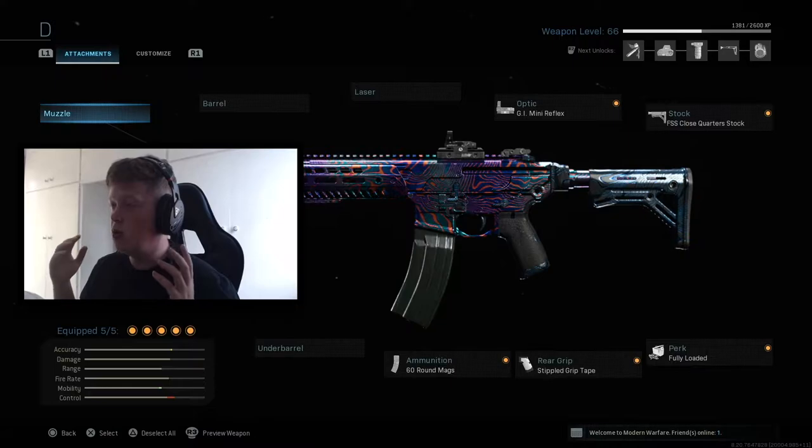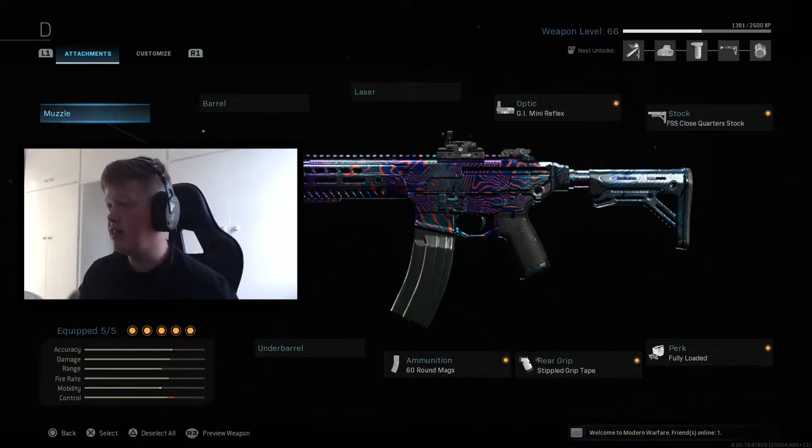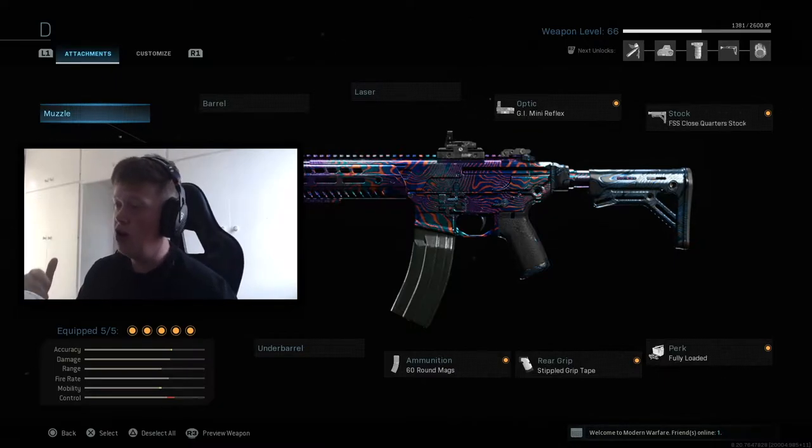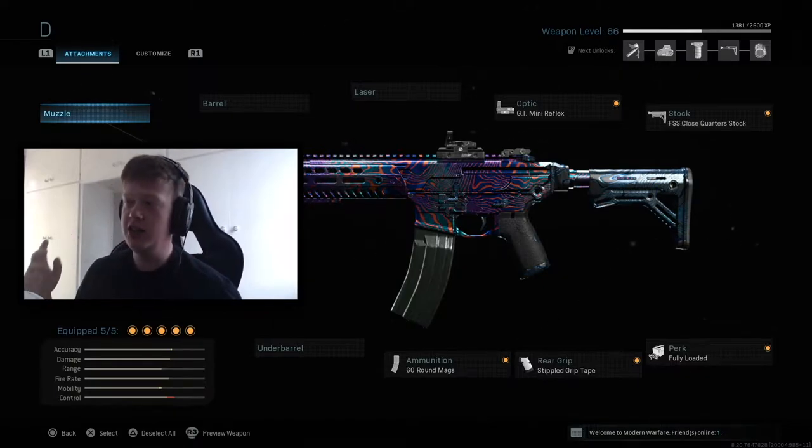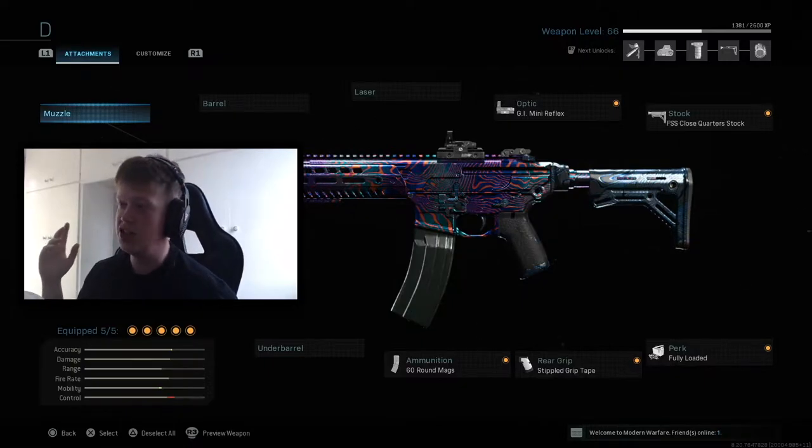Now it is an absolute laser in both Warzone and multiplayer. The attachments I'm rocking on it are the GI Mini Reflex, the FSS Close Quarters Stock, Fully Loaded, Stipple Grip Tape, and 60 round mags. Honestly this class up is an absolute melt machine — beams at range, medium range, short range, you name it. This thing is absolutely versatile.